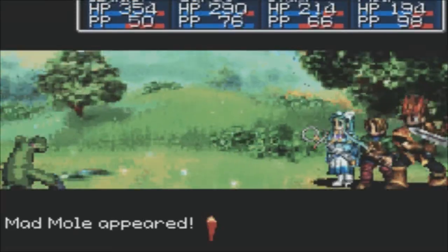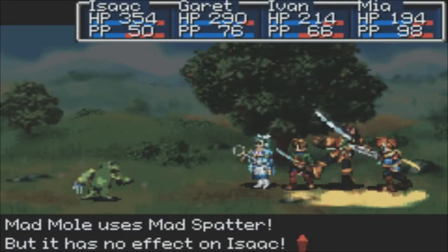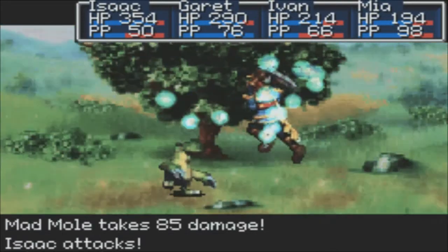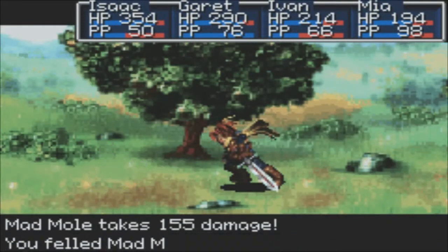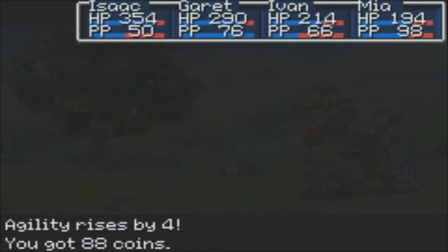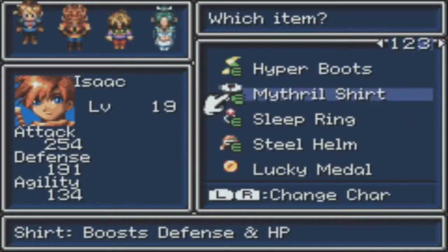Anyway, we just left Altmiller Cave, and we actually saved Bobby — the leader of Tolbi — who says he wants us to join in Tolbi's Colosseum, because he wants to see us fight. Of course, that means he wants to see us use our Psynergy. So I'm just going to make sure Isaac's got the best gear we can give him.